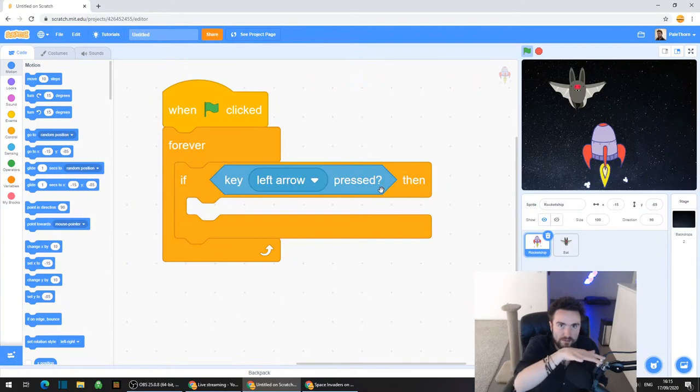For the key left arrow, we're going to make it go left, which means it needs to be a number that takes away.